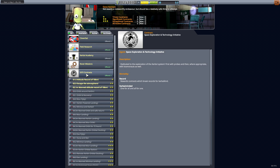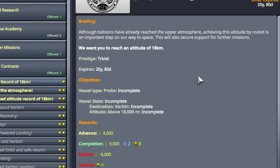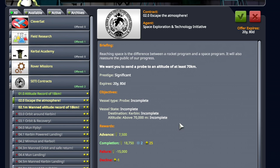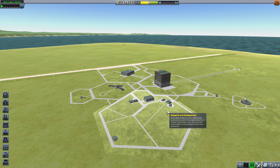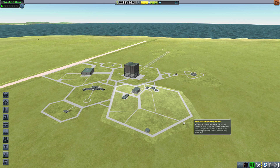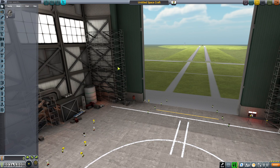Let's look at the SETI contracts. First, we will do altitude record of 18 kilometers — I should be able to do that and we get a little bit of money. Escape the atmosphere may be a little harder to do, but I'm going to go ahead and take that too. Maybe not this episode, but maybe the next. These are probably going to be kind of short episodes due to the slower progression, since the game progresses slower due to the increased complexity in the research.